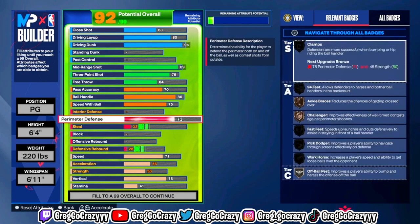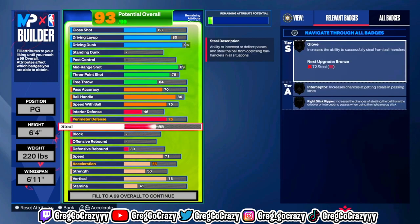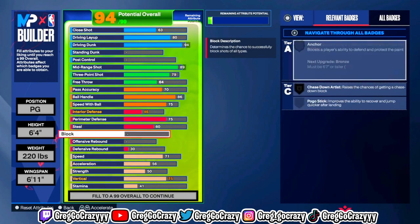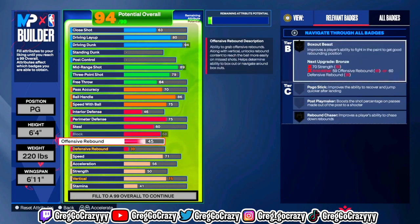For the ball handling, I put it at an 86, the pass at a 70, and the speed with ball at a 75. That's enough for you to get decent dribble moves. All it takes is a little one-two combo — if you can combo up and dribble on this game, that's really not too much.